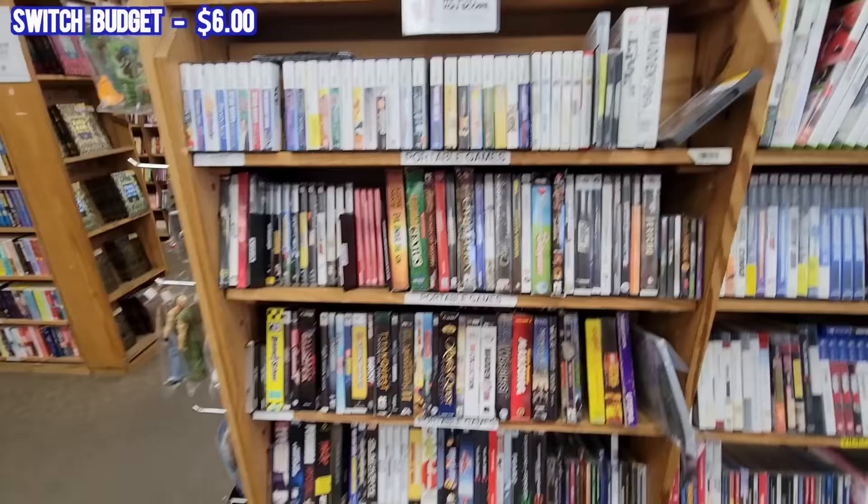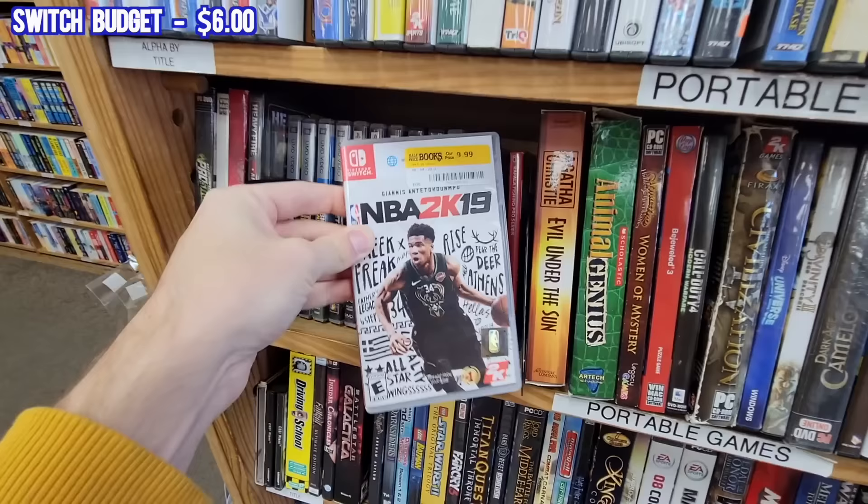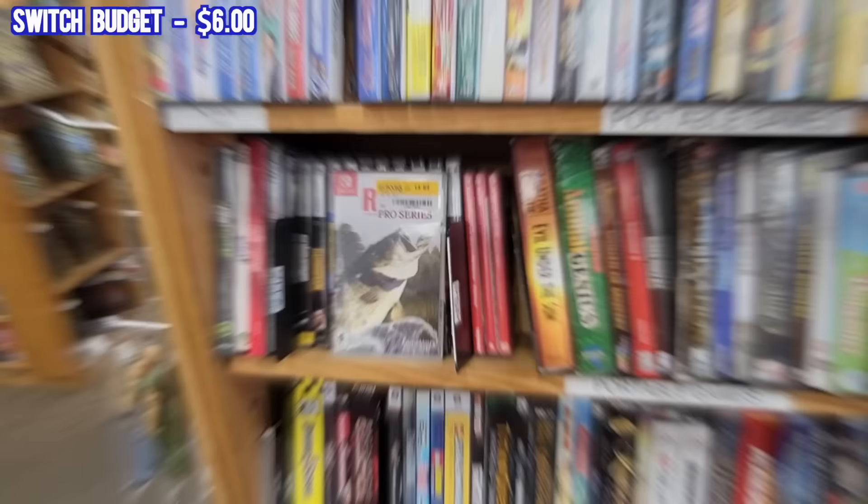And speaking of Switch games, look what I just spied — apparently they do have some that aren't in the glass case. SpongeBob? Yeah, that is one that I'd like to have eventually. NBA? Not so much, I'm not a huge sports guy. And Rapala Pro Fishing — I just looked up this Rapala game and apparently I actually could make $3 flipping it on Amazon, so I think I'm just going to do that and get a little bit more budget for the games that I do want.